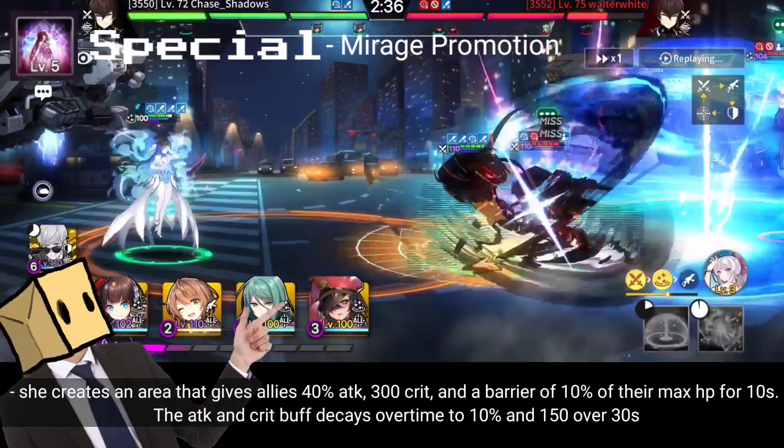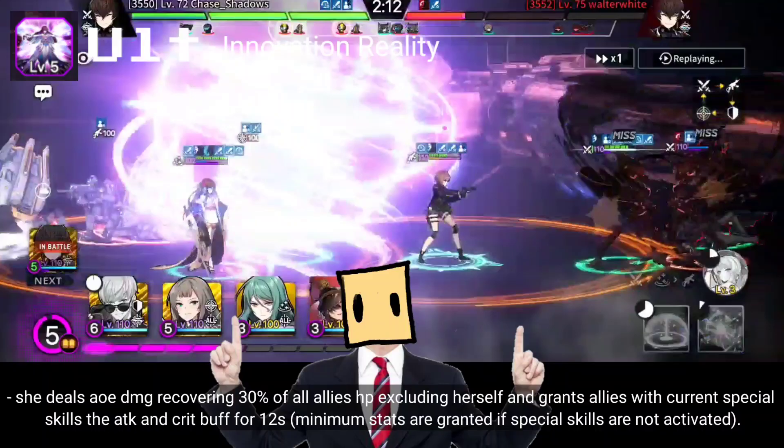For her ultimate, she deals AoE damage recovering 30% of all allies' HP, excluding herself, and grants allies with current special skills an attack and crit buff for 12 seconds.